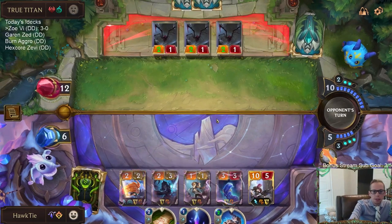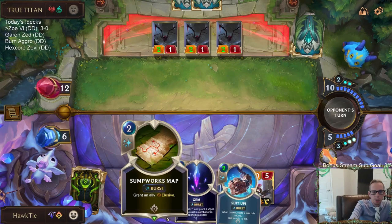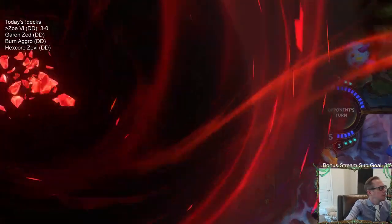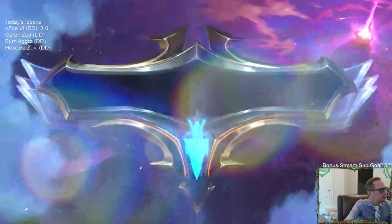Now they're all Elusive Tough Challengers, and we'll make Vi Elusive as well with Sumpworks Map. There we go — we are 4-0 with Zoe Vi!